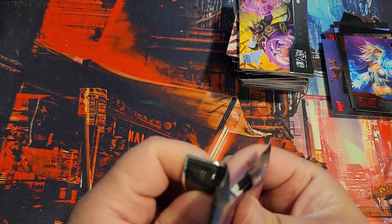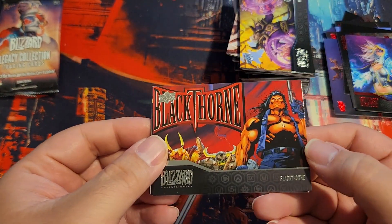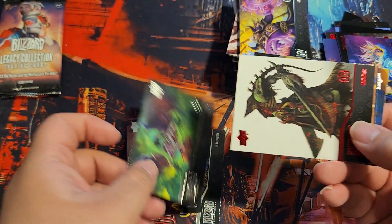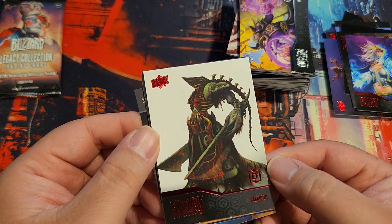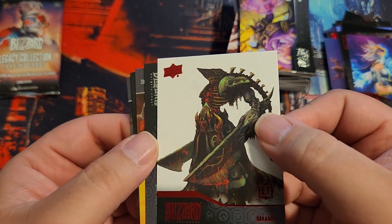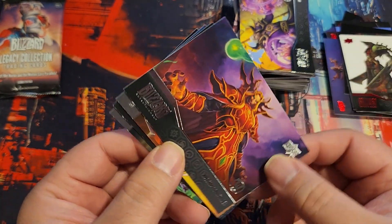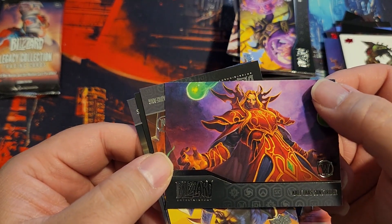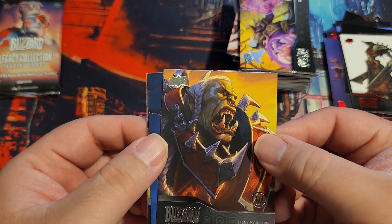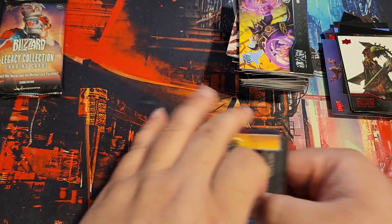So it looks like for inserts and numbered cards, probably the hobby is the way to go — and probably just the blasters for base. Rakanath — that's nice with the white background. Nail this. Yeah, it seems like the blasters have a more variety of base cards.